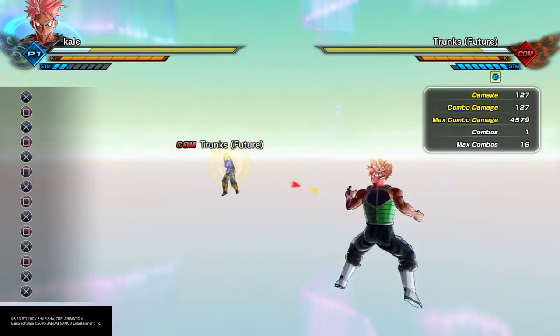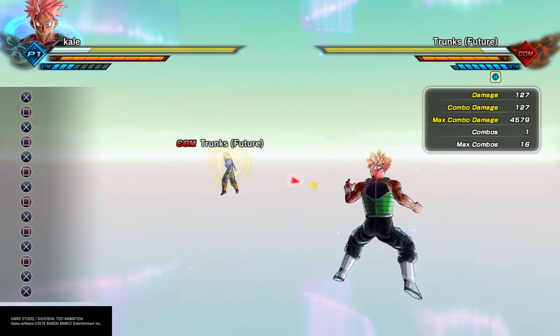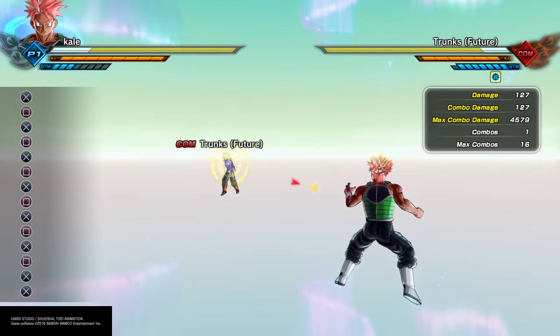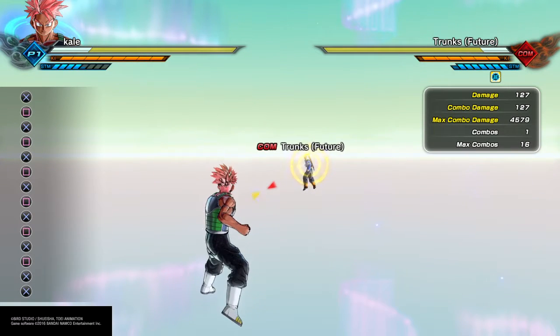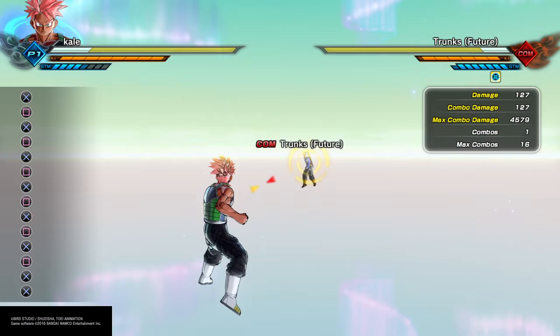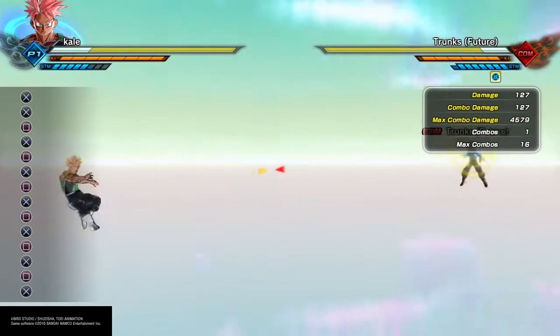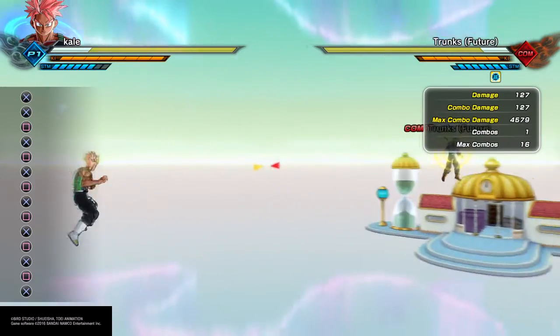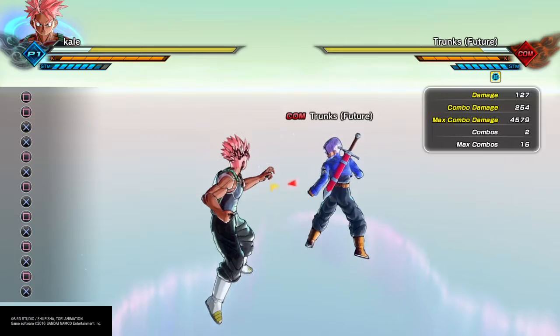Back to analyzing your opponent — analyze them because everybody fights differently. You've got spammers, people who are really annoying with certain moves, and they're so good with it that you might not even be able to counter it because it's harder to counter. That's why I say analyze it — try to see if you can punish them for spamming. Analyzing the opponent is very important.